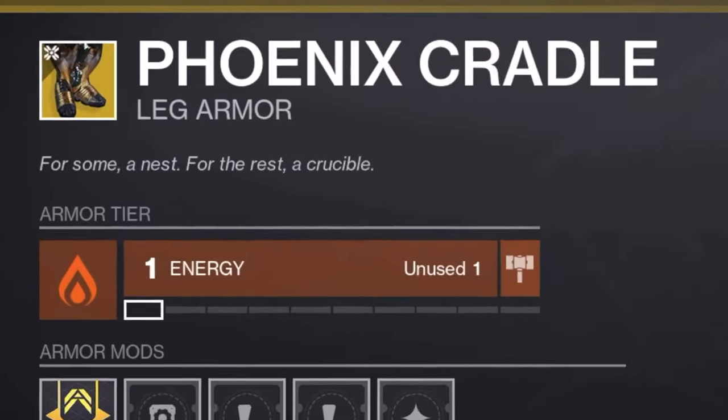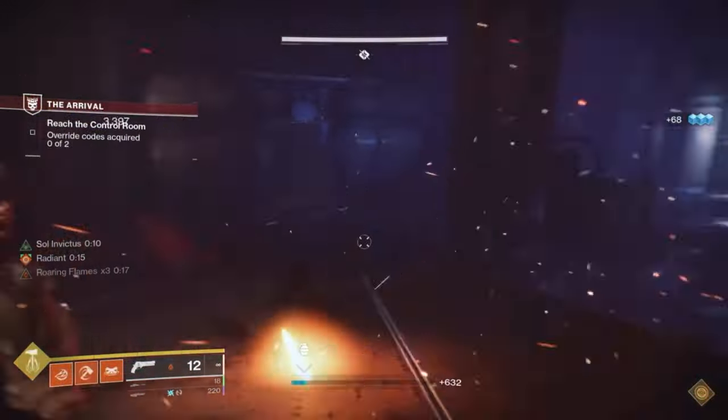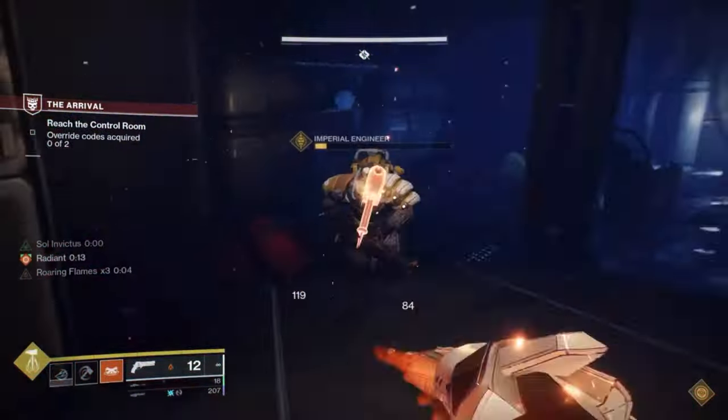The exotic for the build is called Phoenix Cradle. This will allow Sol Invictus to last three times as long, and it will also give teammates Sol Invictus as well as restoration when they pass through a sun spot.